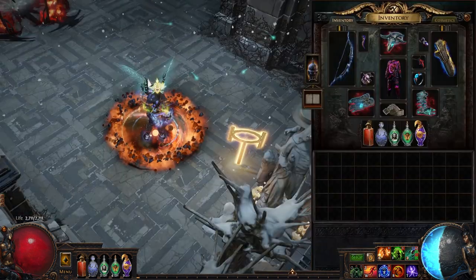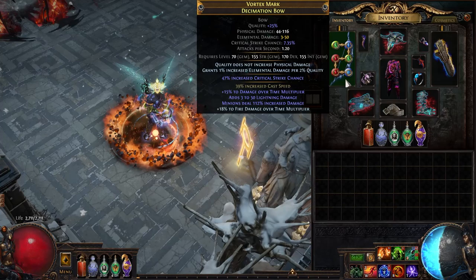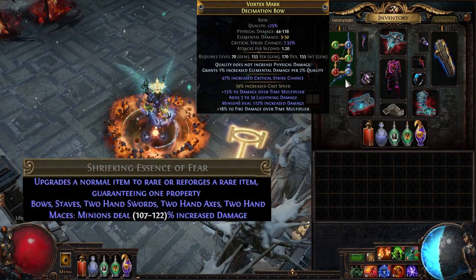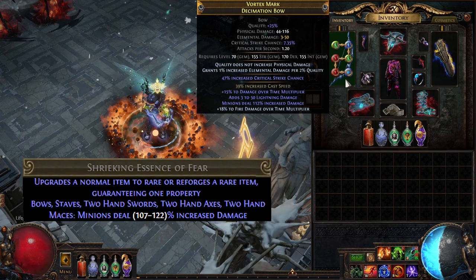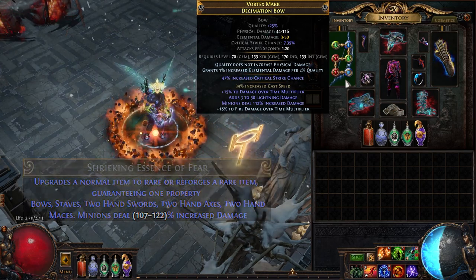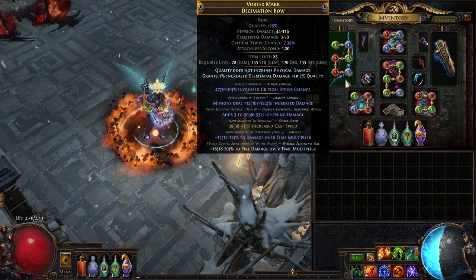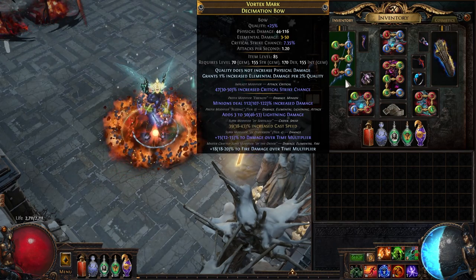Let's take a look at the gear because this is where it gets fun. This is our caster bow — pretty straightforward. We grab a bow that has cast speed fractured and start slamming essences of fear. For this one I used the tier 2 essence, which is selling right now for 1 chaos each. We hit this until we get damage over time multiplier and an open suffix. If you filled up your suffix slots, just annul one off like a pro gamer and craft fire damage over time multiplier. All done!